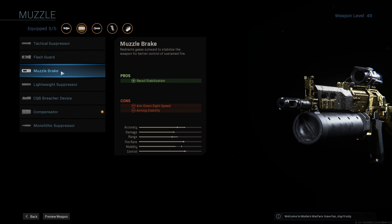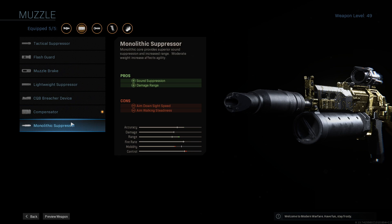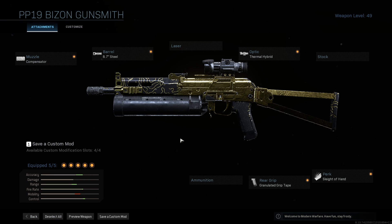You could swap the compensator out for the muzzle brake — I think the muzzle brake handles horizontal recoil while the compensator handles vertical. To me, vertical recoil control is more important, so I stick with the compensator. But that's it for all the builds — now I'm going to hop into the camo requirements part of the video, where I go over all the camos, what you need to do, the best maps, game modes, and whether to play hardcore or core.